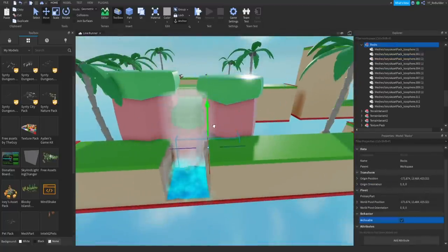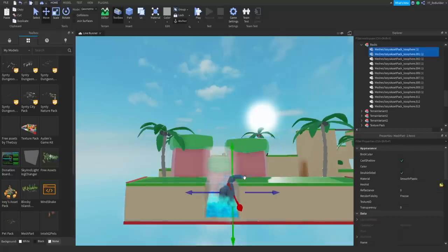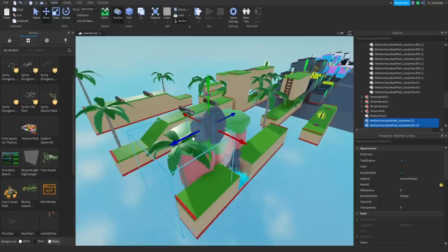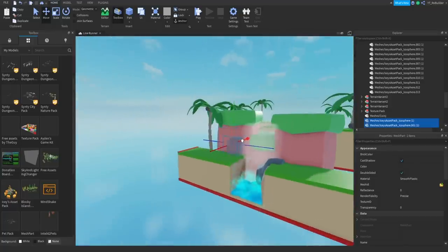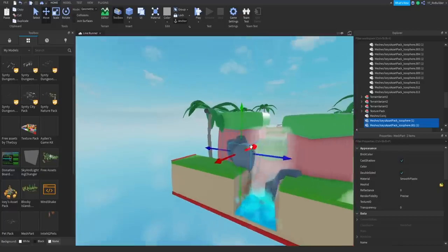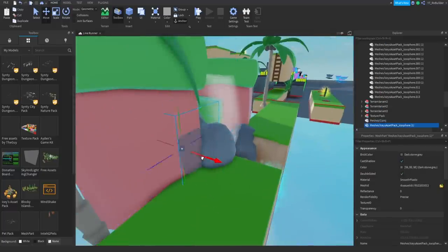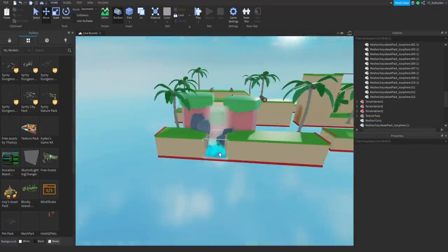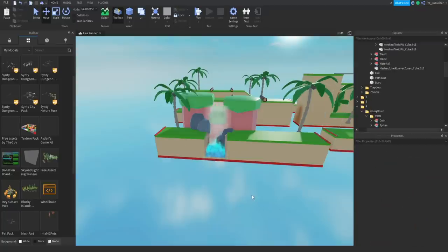I'll sink these rocks into the terrain and make them quite a bit bigger — that looks pretty cool. I'll ctrl+C, ctrl+V just these two and move them further up to add more depth. The main goal of today's video is making things look more visually pleasing. Also, I've been getting criticism for my color theory lately and I'll admit it's not great — I tend to over-vibrate colors.